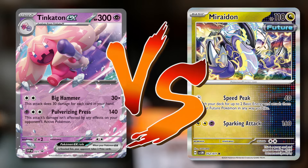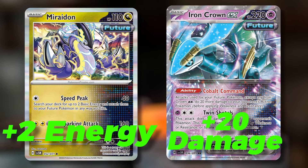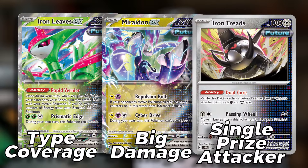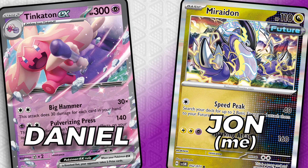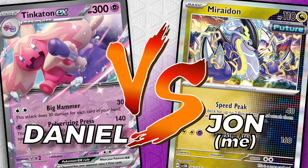Tinkaton is going to be facing off against Future Box today, a deck built entirely around Miraiadon and Iron Crown EX to accelerate energy and do big damage respectively. The deck also has a bunch of different future Pokémon that are good attackers for various situations. Daniel will be piloting Tinkaton EX with the Dunsparce, and I will be piloting my own Future Box list. Let's hop right into the video and see which of these two decks can come out on top.